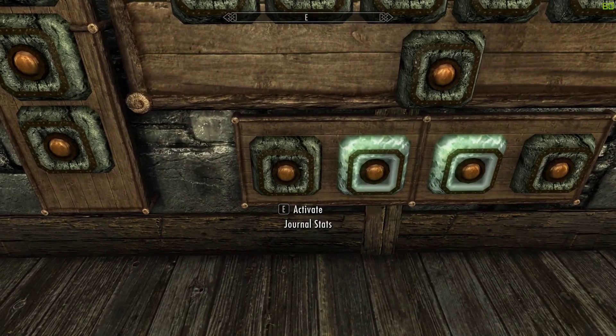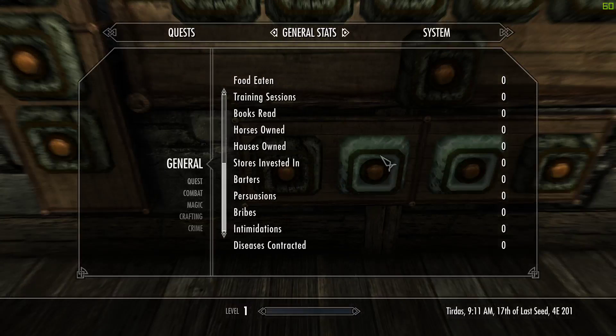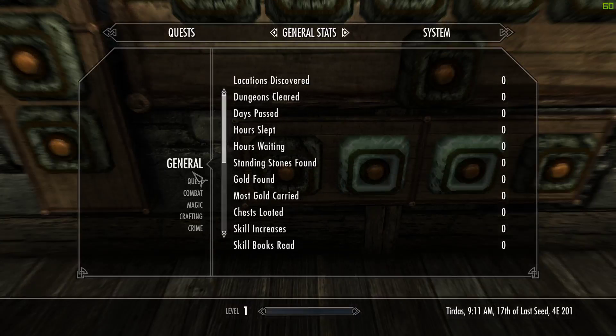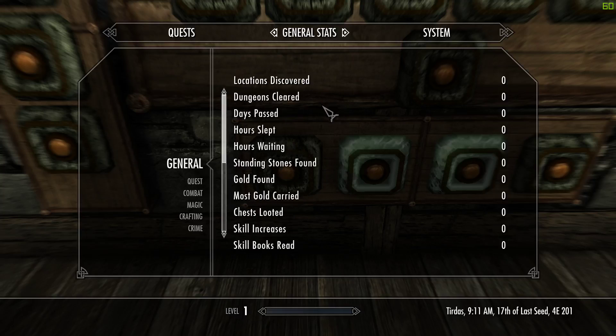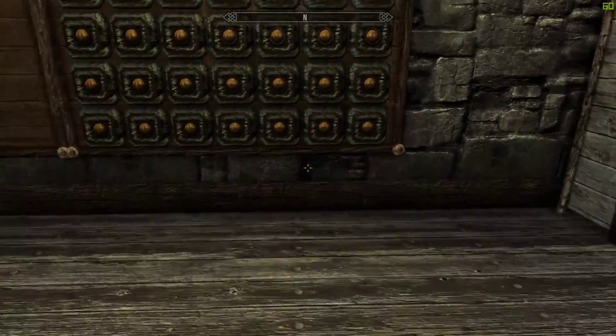There is also the journal stats. This button here is new. I've had people request a feature that edits these stats in here — I didn't think it was possible, but apparently it is. So you can now edit these — not all of them, just a select few which I randomly threw in.